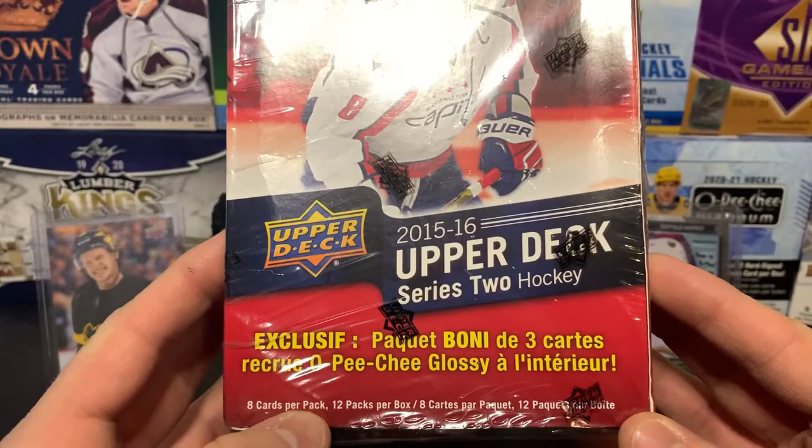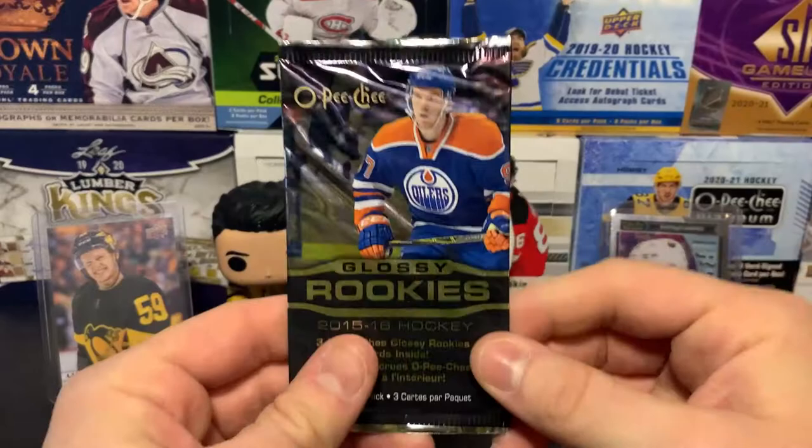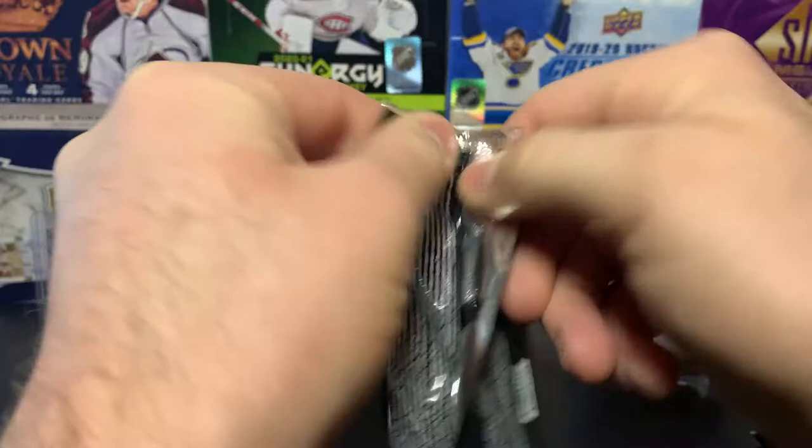Alright, let's do this — the blaster box Series 2. There are eight cards per pack and 12 packs in here, so we should be getting about three Young Guns. The odds for the canvas are about one in 48 packs.